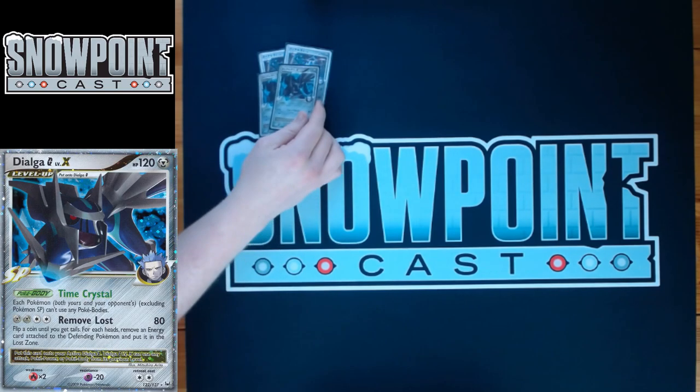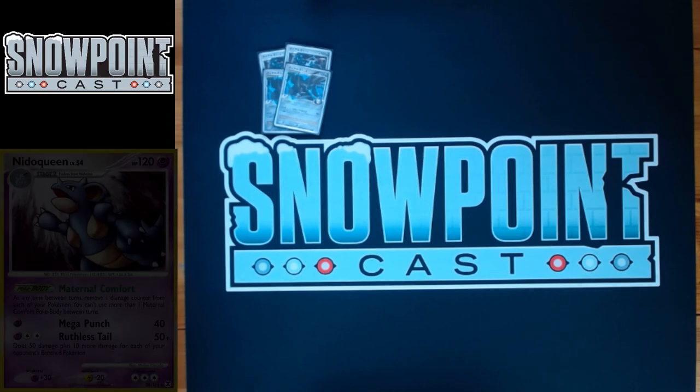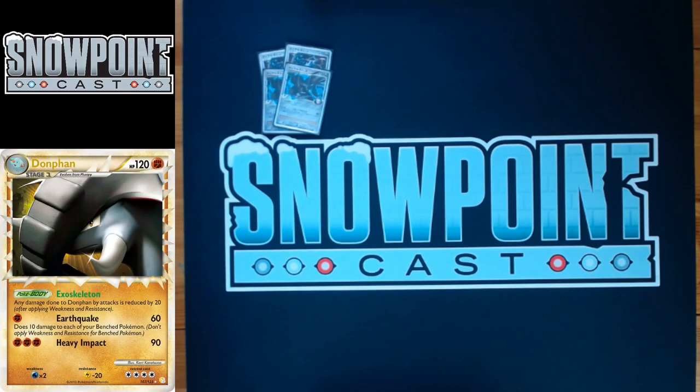Then you play two DialgaG Level X. DialgaG Level X has 120 HP, two Retreat, same Resistance and Weakness. It's got a Poké Body called Time Crystal, which prevents all Poké Bodies in play from being activated — other than Pokémon SP Poké Bodies. You keep Time Crystal and any Poké Bodies on your Pokémon SP, but you shut off stuff like Nidoqueen's Maternal Comfort, which heals between turns, and Donphan's Exoskeleton.